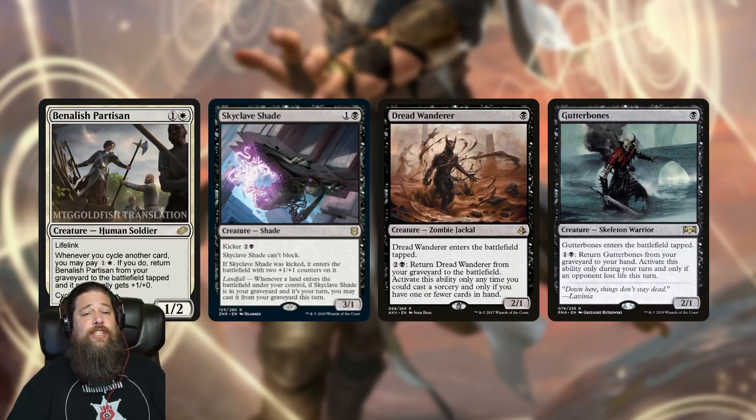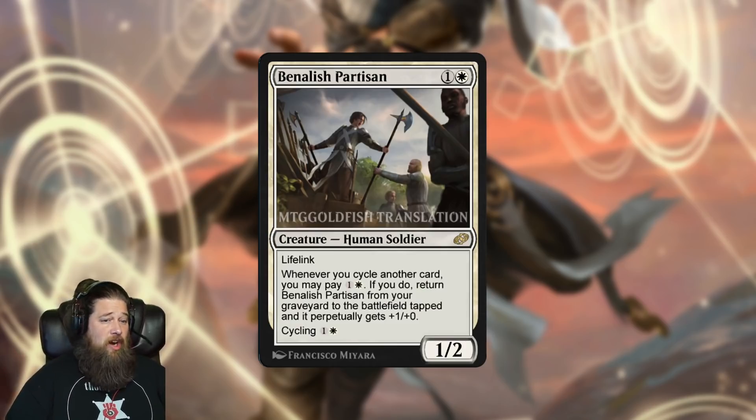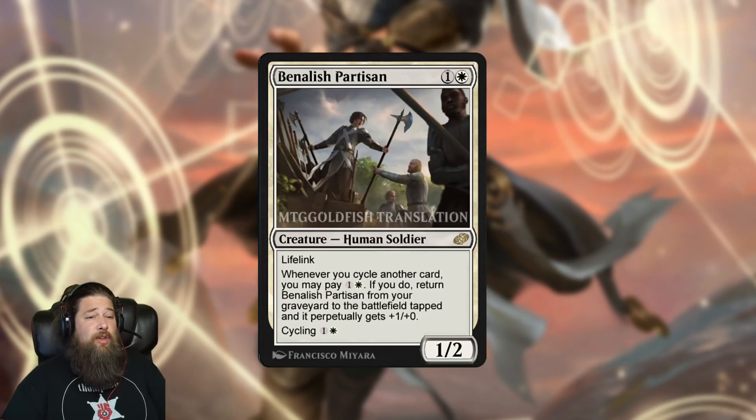Still, I think there's a decent chance Betelish Partisan shows up in the cycling list. If you just cast it, it's bad — a 2/1 for two is not good. But if you cycle it and get it back it becomes a 2/2, and it gets more exciting in the late game when it keeps coming back and growing. Cards like Skyclave Shade, Dread Wanderer, and Gutter Bones aren't super efficient either, and those are legitimate staples in historic mono-black. Betelish Partisan has a natural fit in the cycling deck and could even show up elsewhere.